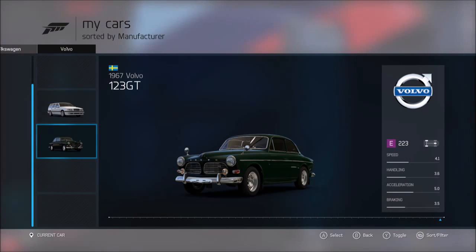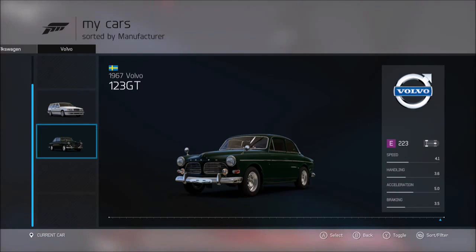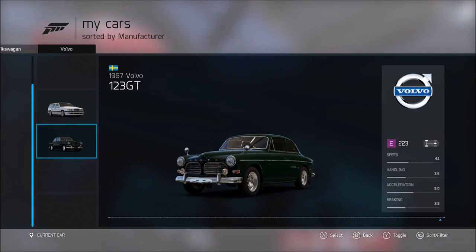What I'm going to do is a sleeper car speed build on the 1967 Volvo 123 GT. I did say this is my least favorite car in the pack, but I don't really blame the car because it's a sleeper car — it's supposed to be like that. We're going to turn it into a sports sleeper car. I've heard these can go pretty fast if you completely max them out. At the moment we've got speed 4.1, handling 3.6, acceleration 5.0, and braking 3.5 — just the normal stats for a sleeper car.